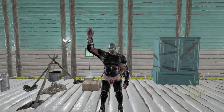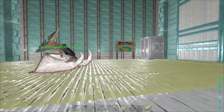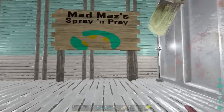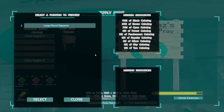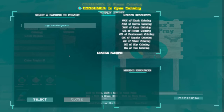Hey there everybody, Mazion reporting for duty! Today the first thing we're gonna do is go over and do a second attempt at this sign right here. I didn't really change it very much but I did make two small improvements. Looks like I've got all the colors, so we're gonna select it and let it go — painting, painting, painting things.